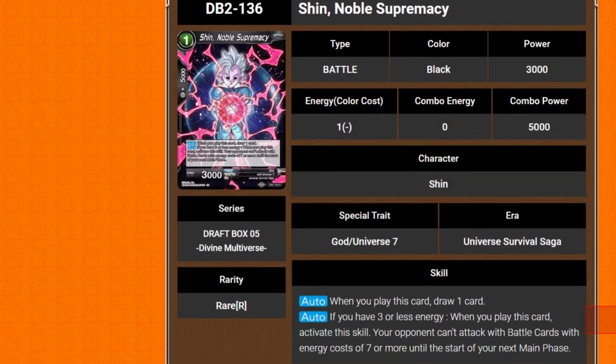We've got Shin, Noble Supremacy — 1 drop 3k. Its primary auto is when you play it, you draw a card. Its secondary auto is if you have 3 or less energy, when you play this card, activate this skill: your opponent can't attack with battle cards with an energy cost of 7 or more until the start of your next main phase. Very good — because of arrival and Successor things. If you go against Synchro decks, they arrival stuff in and then Successor into something bigger, which this stops.